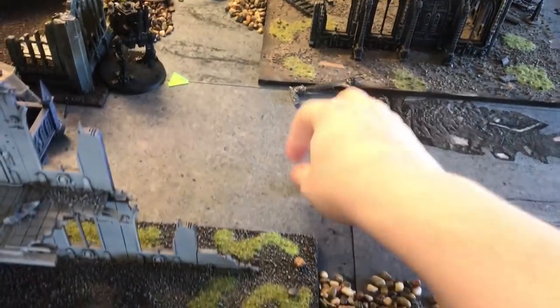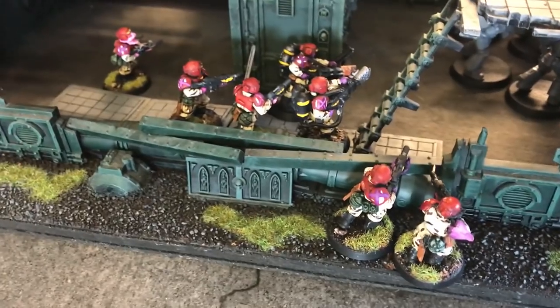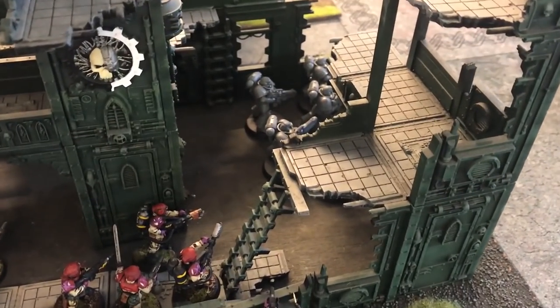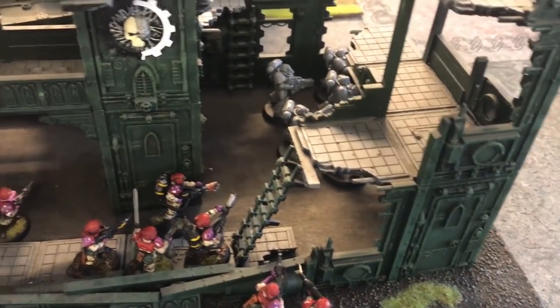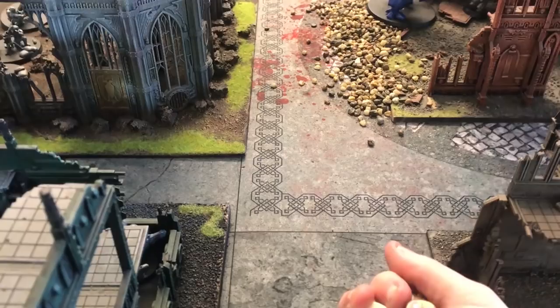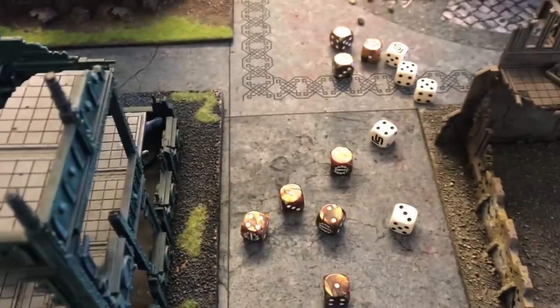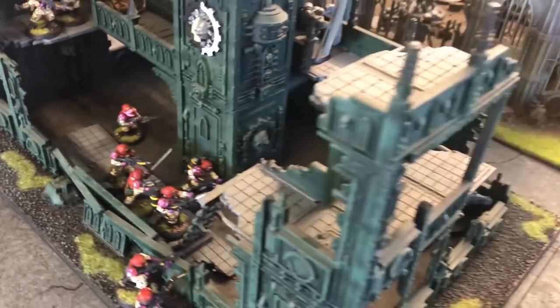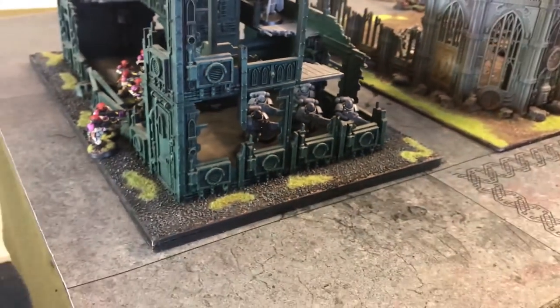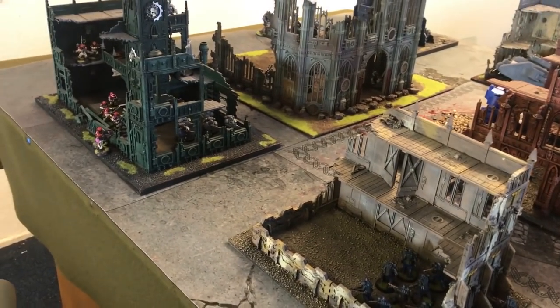All that for only six total wounds against him. After the flamers and lasguns that's nine wounds against him, needing twos to save — only one wound gets through. All those command points for one wound. Right, we're going to move into the combat phase. He's got the Amulet of the Void Worm so you can't fire overwatch against him. He tries to charge the mortars — needs a nine, rolls a four. Not rerolling. The Genestealers, however — Adam played Booby Traps from the city fight stratagems and killed two of them with mortal wounds — are going to charge in with all three units.